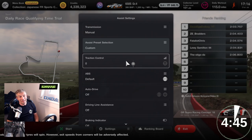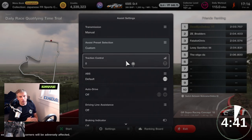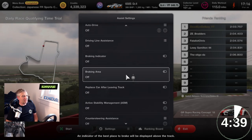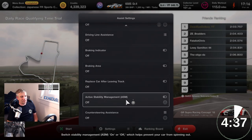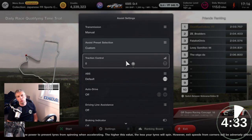Tip number 1: you need to get the assists off. Traction control, get it off. Driving lane assistance, braking indicator, braking area, active stability management, counter steer assistance —